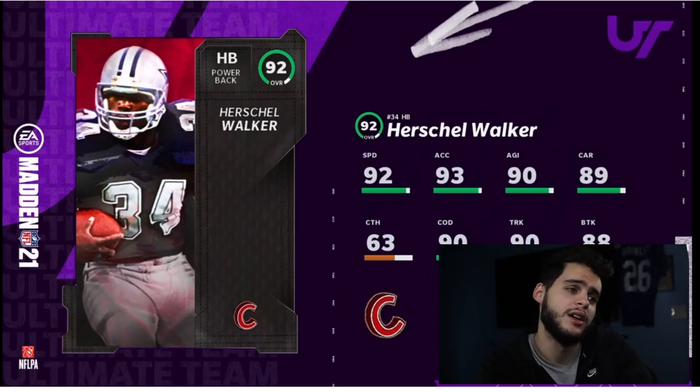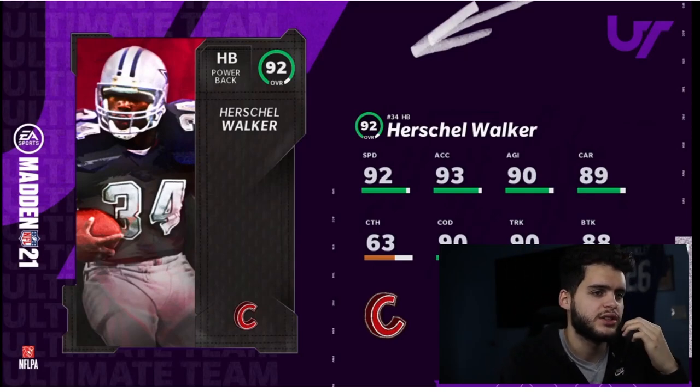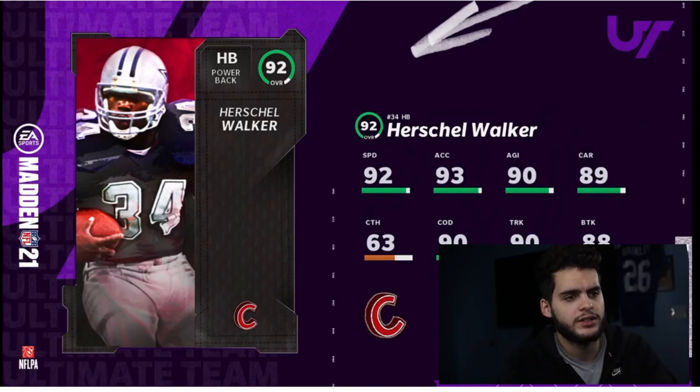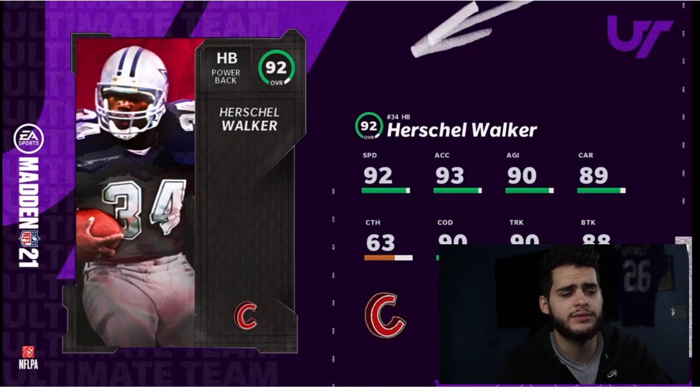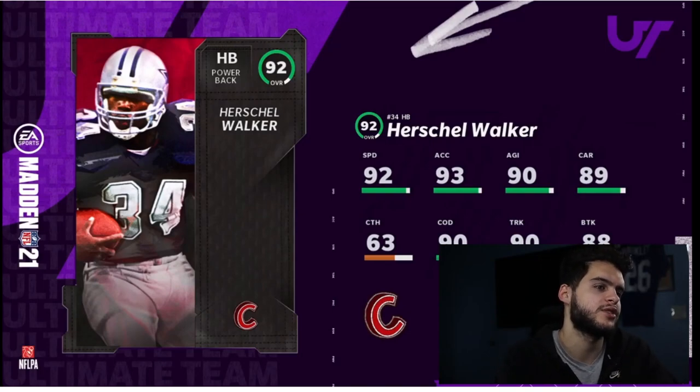Herschel Walker is the final one and he's actually really good: 92 speed, 93 acceleration, 90 agility, 89 carrying, 63 catching, 90 change of direction, 90 trucking, and 80 break tackle. He's fast while also being a power back — Herschel Walker might be one of the top five to ten backs in the game depending on how you value running backs. He may not be the absolute fastest — that's probably Saquon Barkley — but he's right there and more powerful. This is what Derrick Henry should look like: slightly below the fastest guy while also being a trucker.